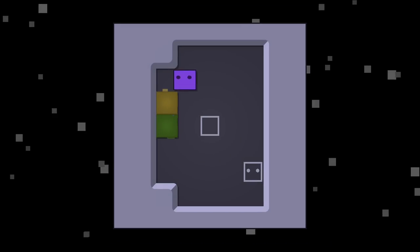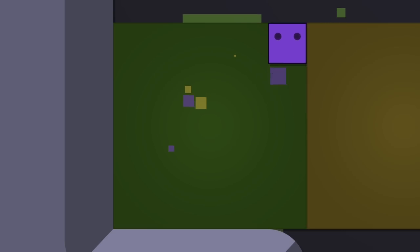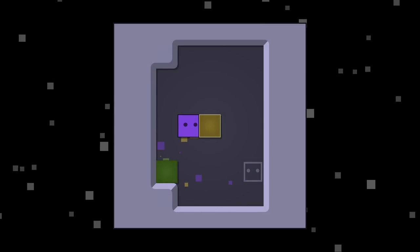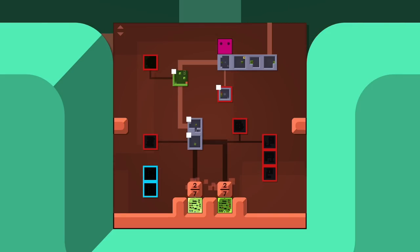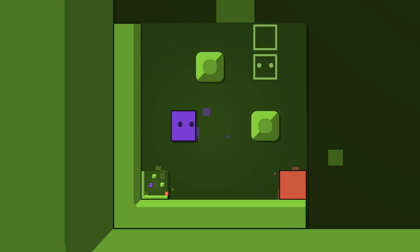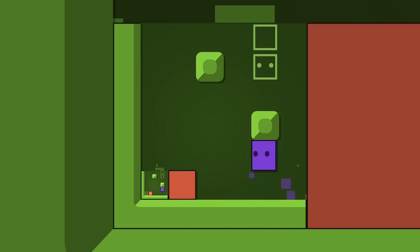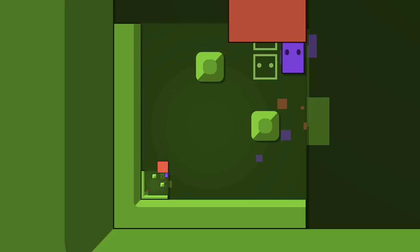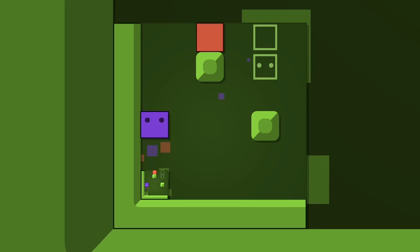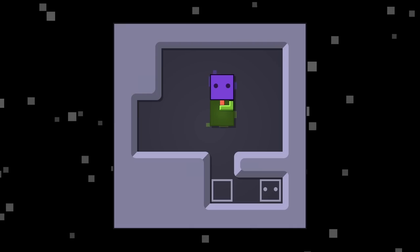Has the game messed with you enough yet? A similar concept here — we can get the block out by maneuvering it around the center. It's so strange because looking at the level, it's like how do you move it off the wall? But using the center point is very important, and it probably will be for the remainder of the puzzles. Same thing here — if I push this out and then push it back in, it'll be here instead. We'll push it up and back down, and then across. I do like the pace at which they introduce things.